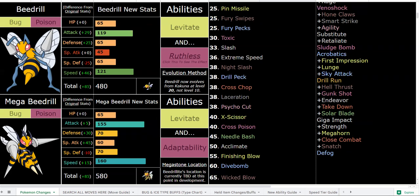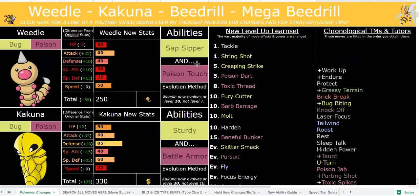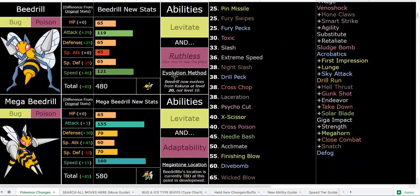Base Beedrill is amazing, and by the time you get Beedrillite it's going to be amazing too. The speed boost alone is already a big enough reason to use mega Beedrill. But there might be a lot of battles where you don't need that 160 base speed — training battles where your Beedrill at 121 base speed is fast enough. Pre-evolutions are stronger because they evolve at level 10 and 20.